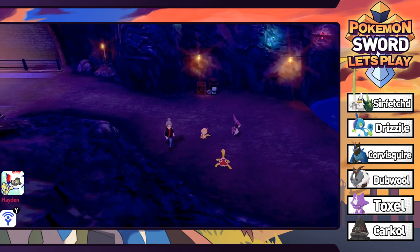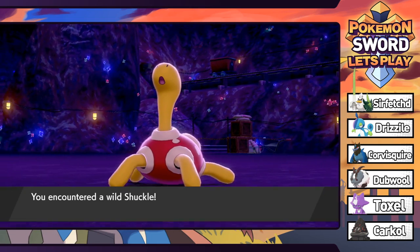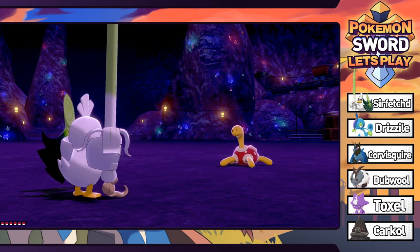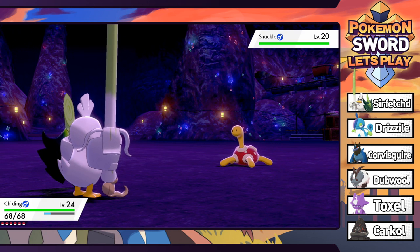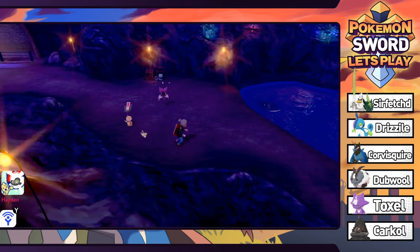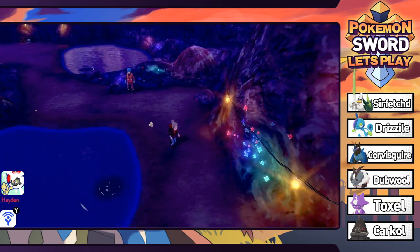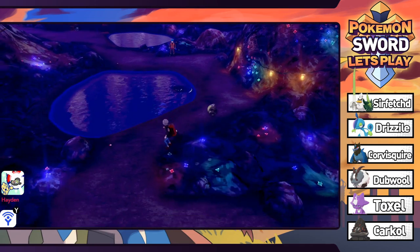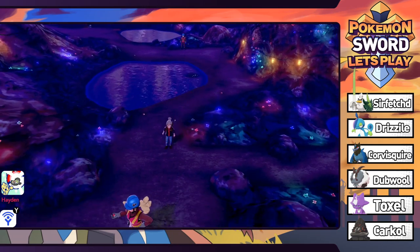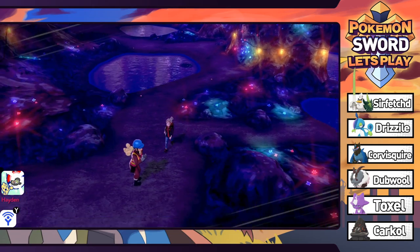There are Noibats and Shuckle too. Could you imagine if it was a shiny Shuckle? There's actually a lot of Pokemon you can find in this area. We're going to run from Shuckle though - not too interested in catching it. Back to where we left off. Those things are freaking Stunfisk traps - I never stepped on one before, but if you get close, it'll snap you up. Very interesting.